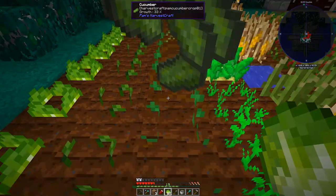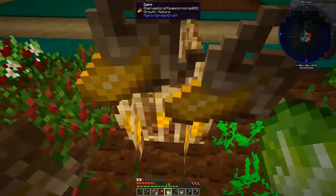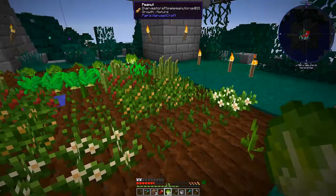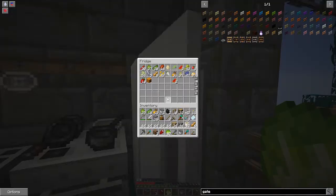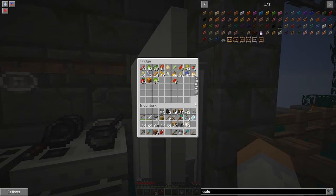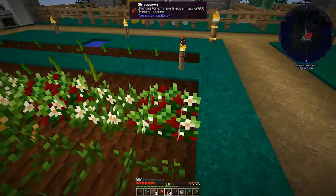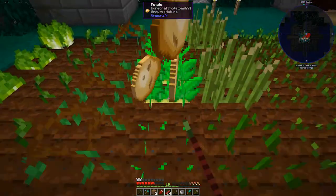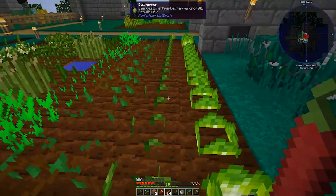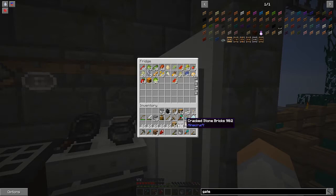I was thinking I might make a harvester so it picks all the plants for us, so I don't have to keep doing this manually. In the meantime, while it picks the food, we can get on to some other stuff. Strawberries, peanuts, potatoes — this lettuce grows so freaking fast, it's amazing.